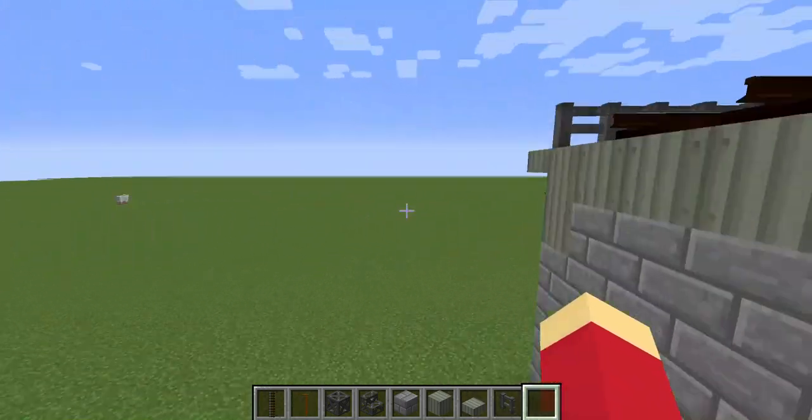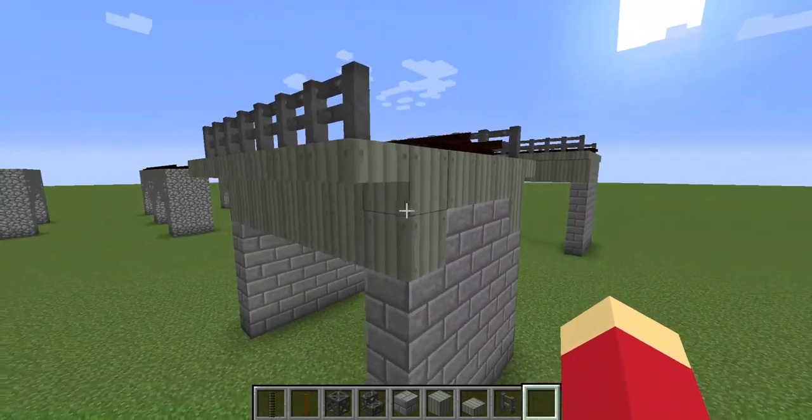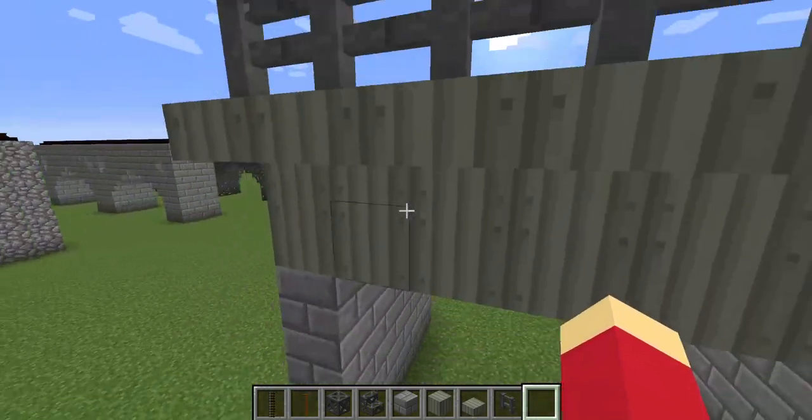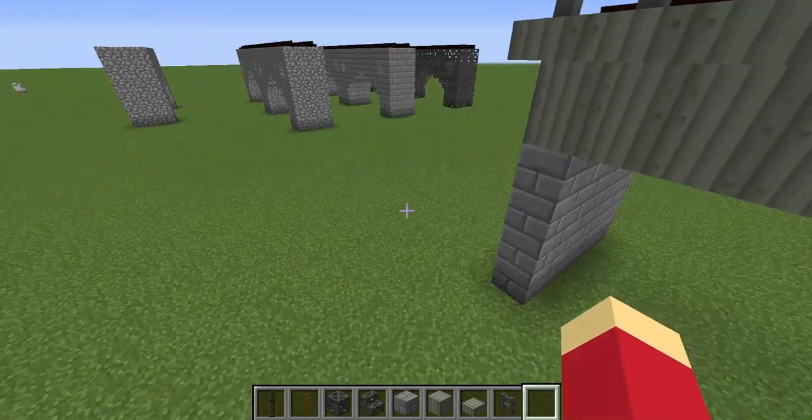You can really use any type of sheet metal you like. As I mentioned, I have a lot of nickel in my survival world with not a lot of use for it, so I find that nickel looks good — especially since it's got that greenish-gray look to it.